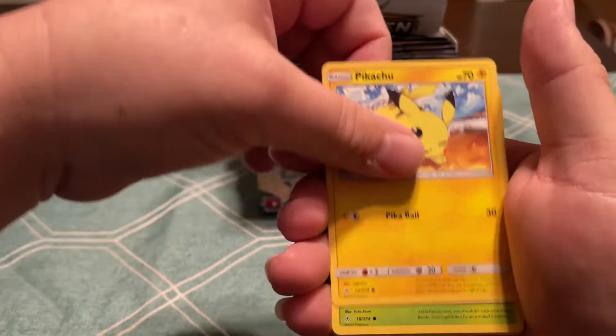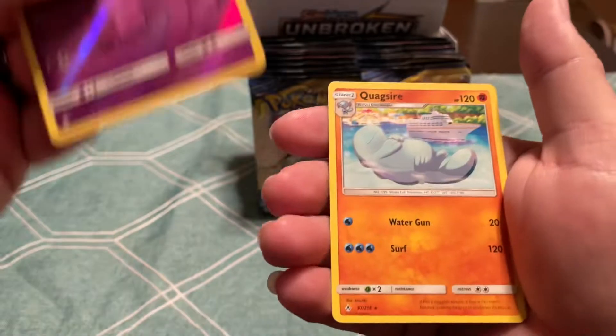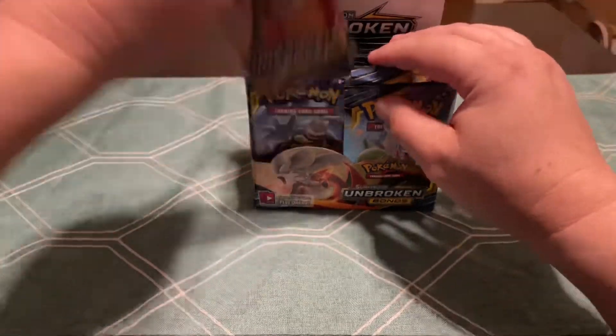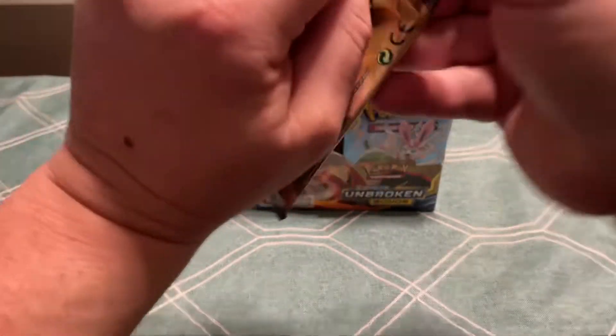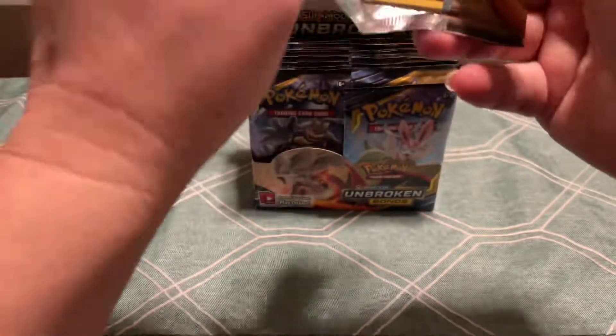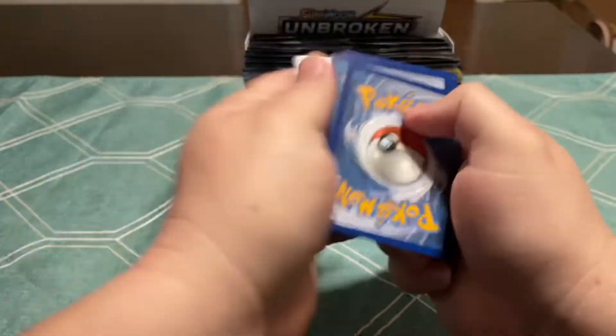I believe I opened up some packs of these at one point in time, and got a reverse Ekans and a Quagsire. I hope you're all having a great day today. Let me know if you guys have opened up a bunch of Unbroken Bonds and what you may have gotten from it.